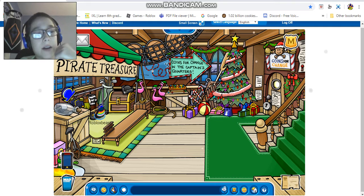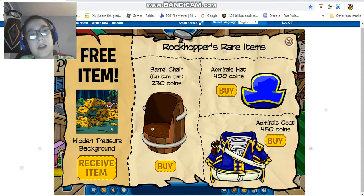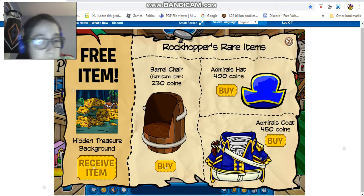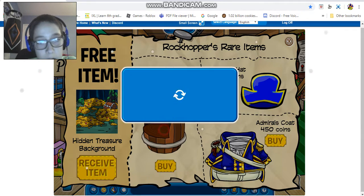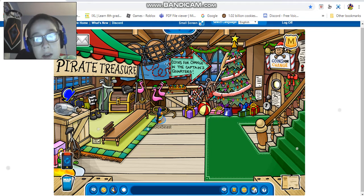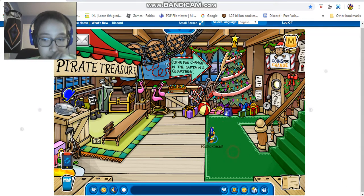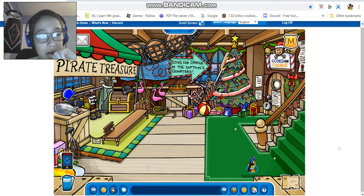I think this is the pirate treasure area - this is where I left off. Sorry I didn't get to say goodbye in the last video. So we have the minerals hat and minerals coat for 250 coins and 400 coins, the barrel chair for 200 and 230 coins, and the hidden treasure background which I already have. You can buy fully exclusive items, and there are Christmas presents wrapped and stuff.